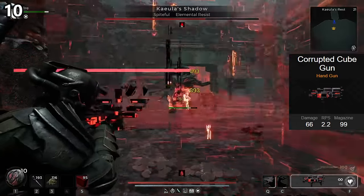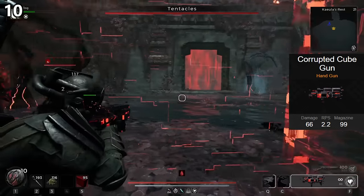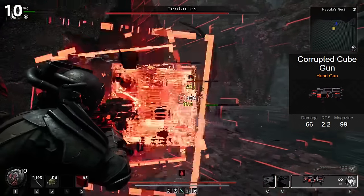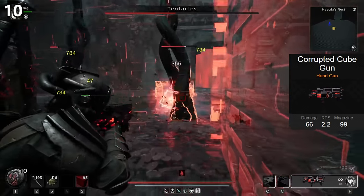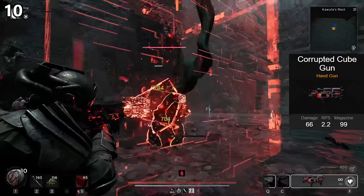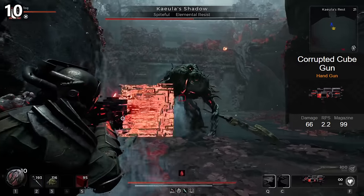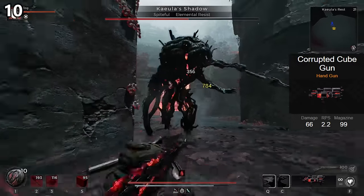However, it also overheats, and it does so faster than any of the other overheat weapons that we have. Basically, in the first three seconds of firing it, it's going to overheat, requiring a very long reload animation that stops all of your actions. You can get around this by wearing the micro-compressor ring or using the Ingenuity mutator on it, making it overheat hardly at all. But then you deal almost no damage with it.